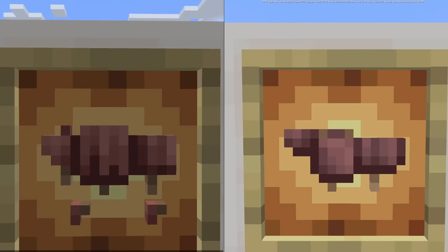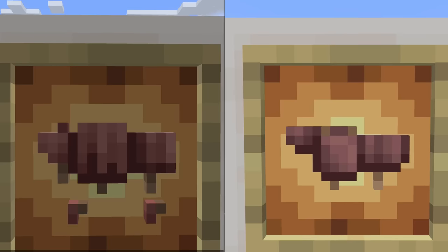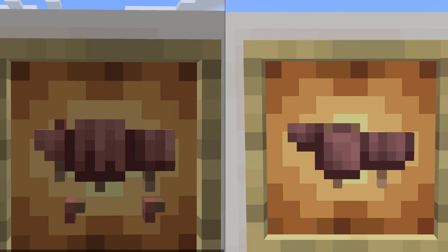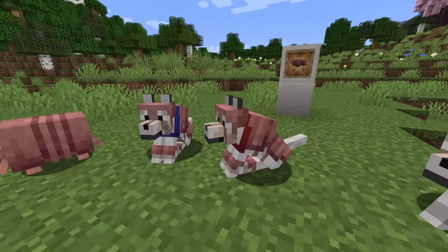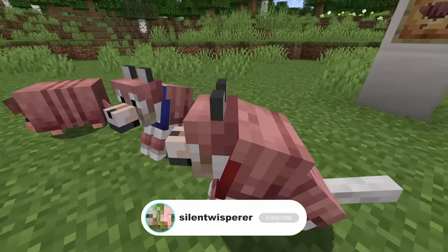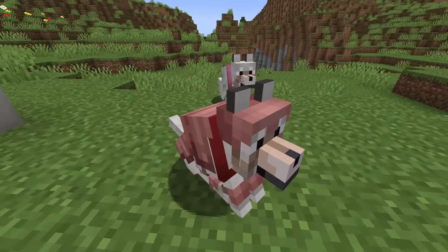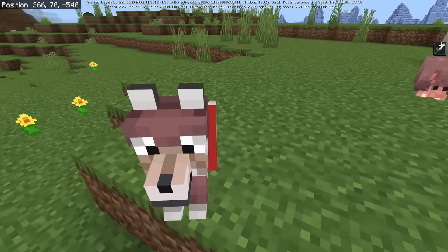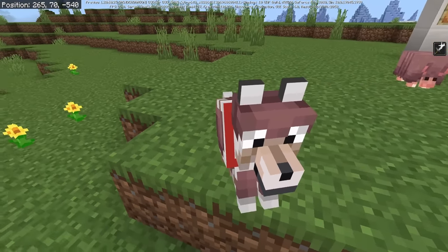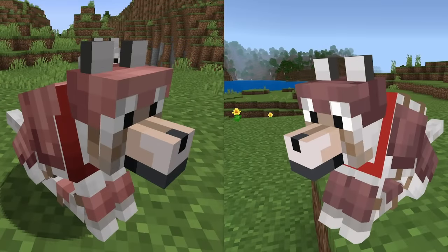There's also been some very slight changes to the wolf armor texture. The new texture is on the left — it's got slightly different head positioning, and also the little feet have been added. The previous texture is on the right. The collar texture has also been slightly changed on dogs when they are wearing wolf armor, so it should look a little bit better now. The Bedrock one is a solid color, whereas on Java it's got this slight fade to it, which looks really nice.